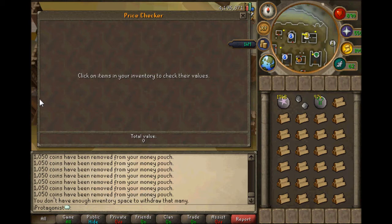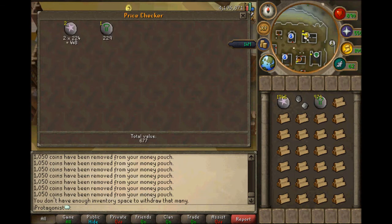So basically for this spell you're paying 1,050 coins for the plank making, as you would if you went to the sawmill. It requires 2 Astral Runes, 1 Nature Rune, and Mahogany Logs — which come to 1,192 — plus the 1,050 GP for turning the logs into a plank, which comes to 2,242.